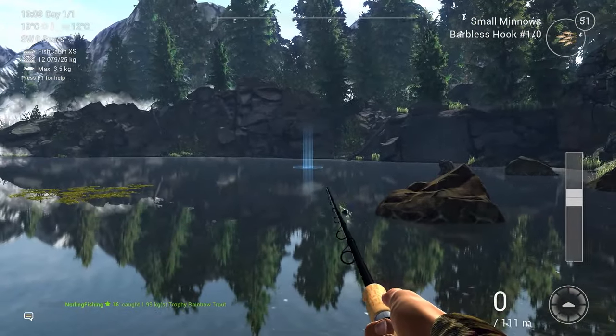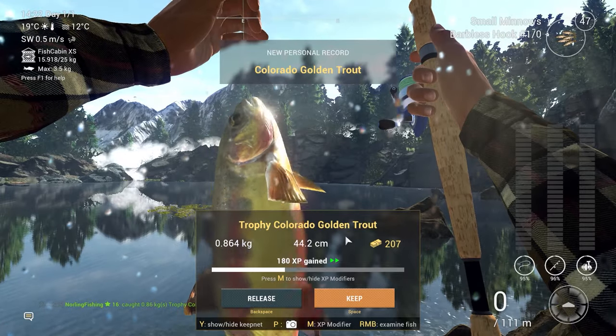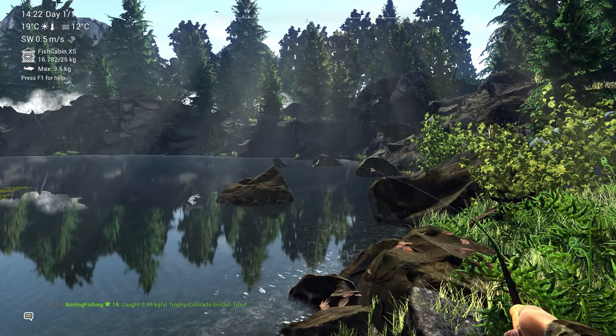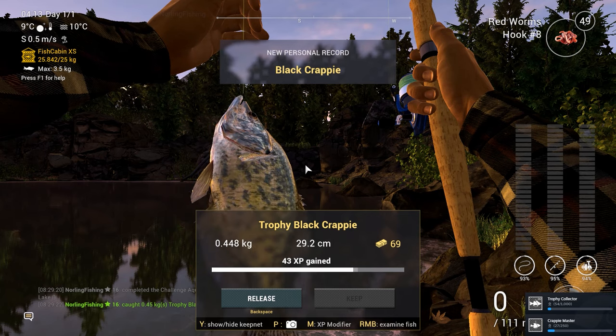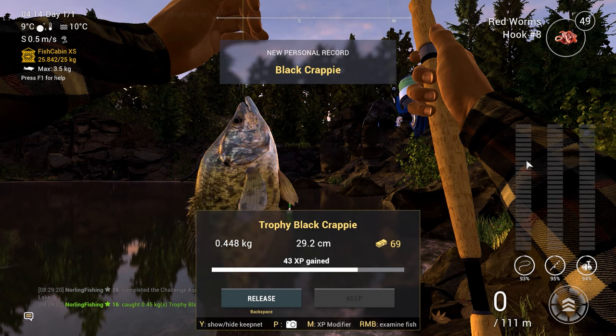I really thought it would be a unique Trophy Colorado Golden Trout but it was just a regular one — nevertheless still a very nice fish. Since I've had no luck with the unique trout trophies, I'll get the Trophy Black Crappie quickly. For that you need a float setup, size 8 hooks, red worms, and depth set to 45 or 50 centimeters at the spot shown on the map. One cast — and we got it. Easy!